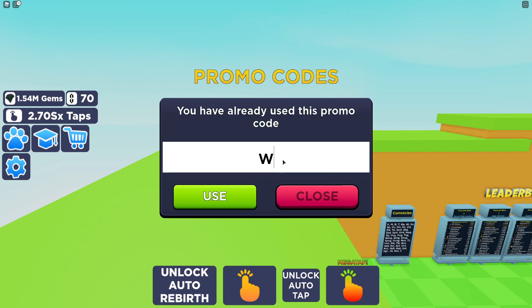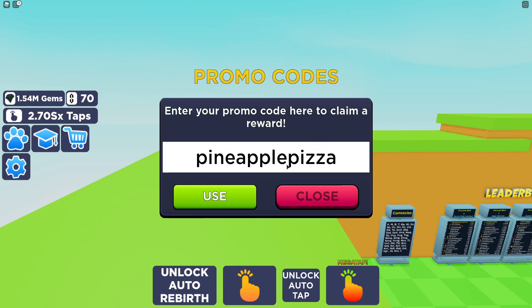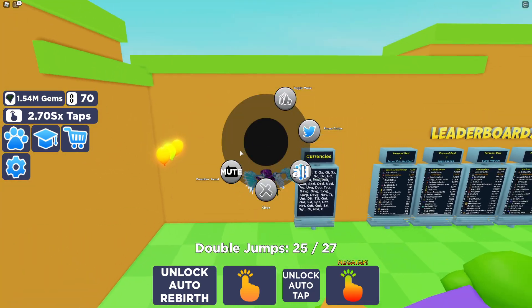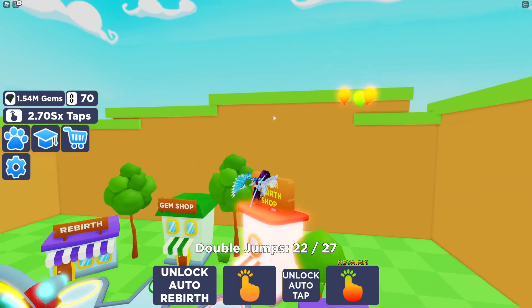That one gives you a good reward. And finally, I'm going to enter the code pineapplepizza. Let's enter that one in — as you can see it's already redeeming. It's coming through right now in Tapping Simulator.